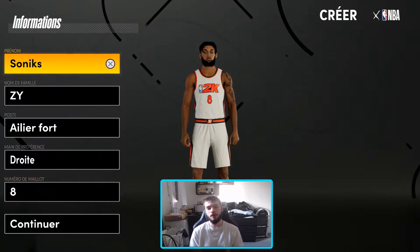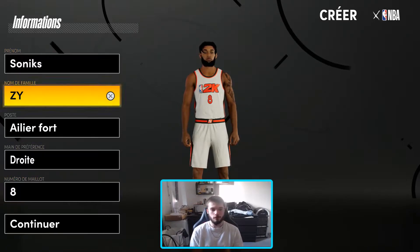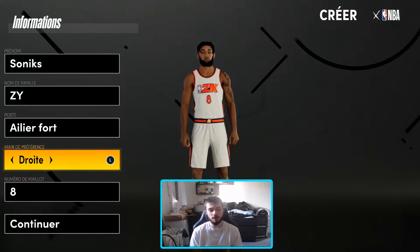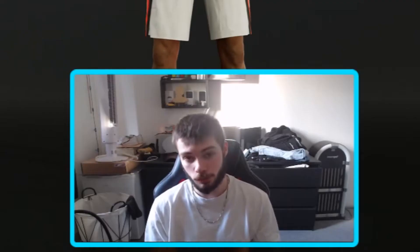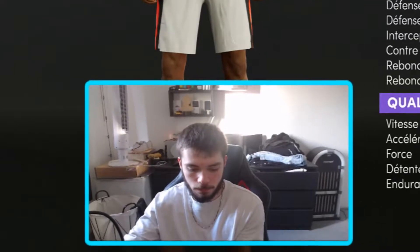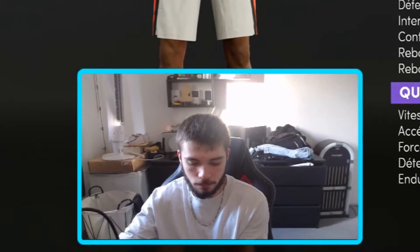To make a good Elié fort in the way Sonics, you need a name, a post Elié fort, a right hand or a left hand, and the number of my hair as you want. The size, you're going to put 6'7", and if you're in metric measure, that's 185.01 cm.